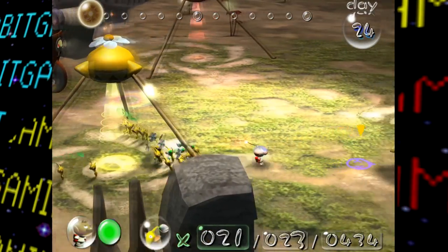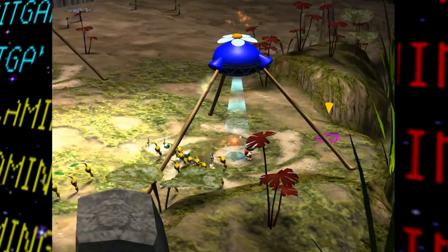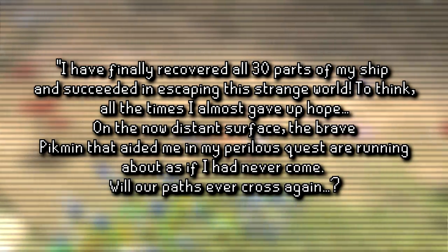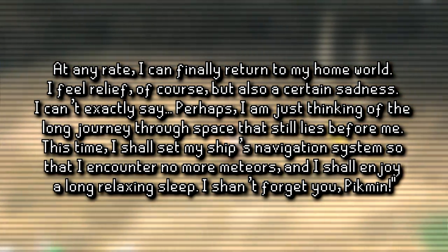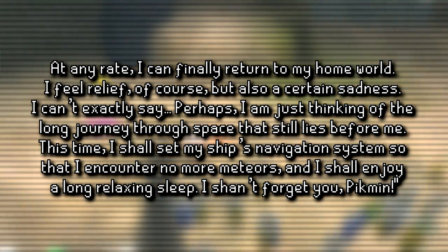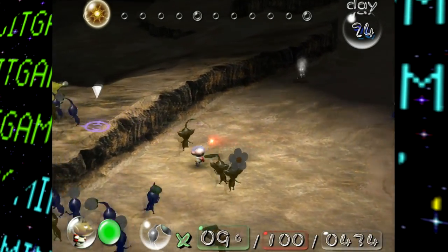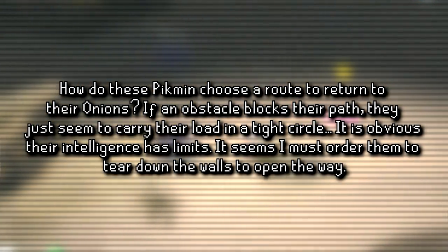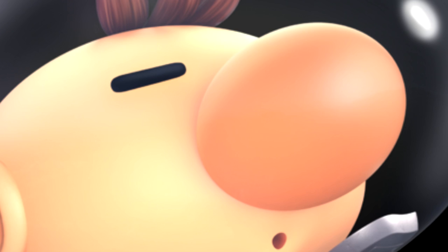Moving on, Pikmin also has several bits of text that go unused. The most notable are some unused voyage logs and a monologue from Olimar. The first unused voyage log was to appear after collecting all 30 of the ship parts in the game — essentially Olimar reflecting on leaving the planet and thinking about the Pikmin he was leaving behind. This never ends up used since the game ends once you collect all 30 ship parts, and reloading the save file after completing the game will just bring you back to having 29 parts. The next unused log mentions how Pikmin move around with obstacles in the way, and then the last one is just Olimar writing 'I am so very tired.' I can relate.